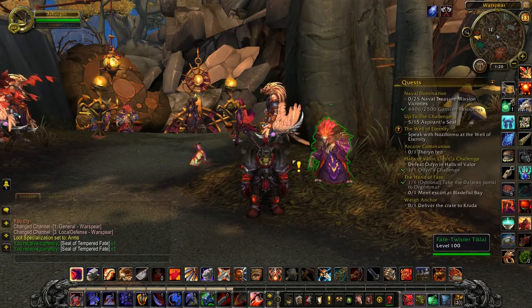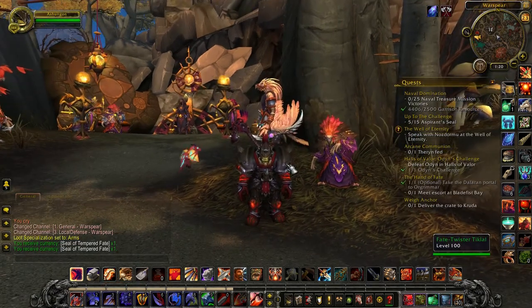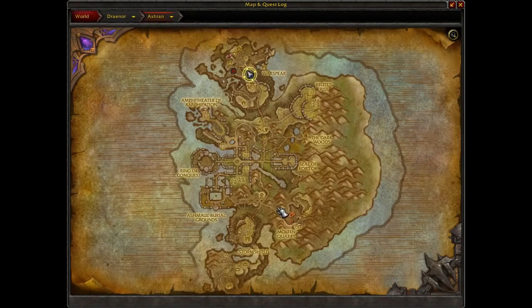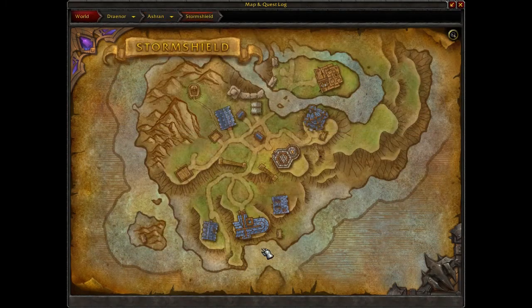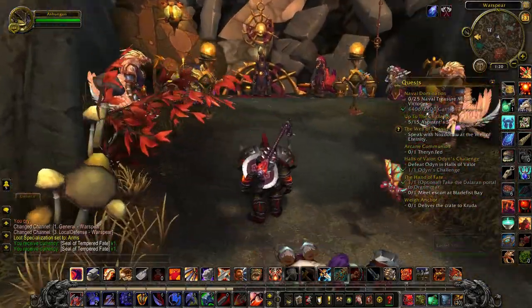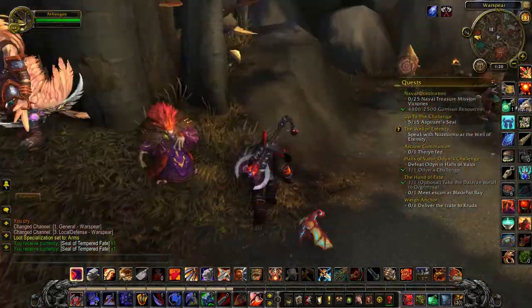Good luck on my upcoming run! Anywho, this is where you get the Seal of Fate. If you're Alliance, you go to Stormshield — he's located on the far right of the Arakkoa camp. Just talk to him and purchase your Seal of Fate.